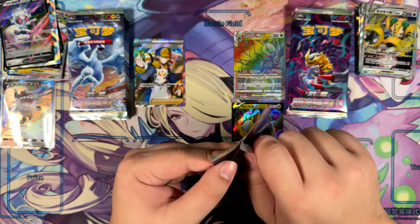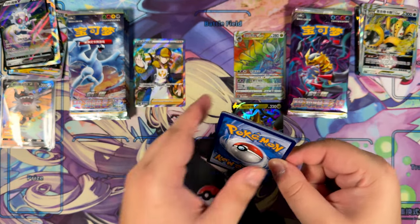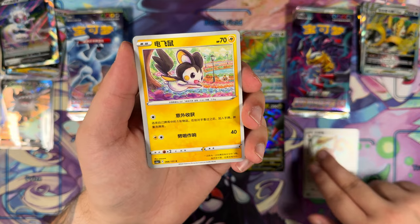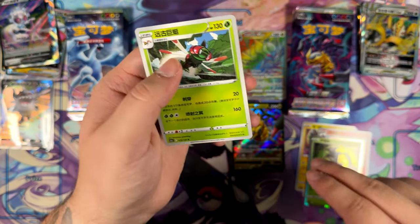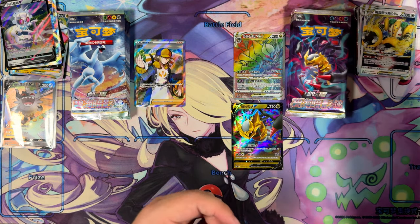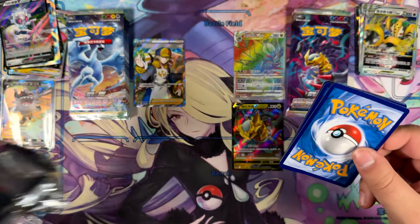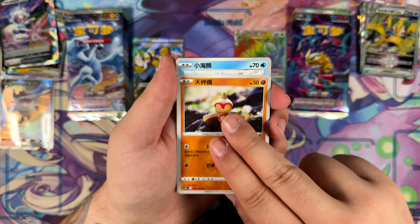I recently missed out on a really, really good deal on a Tyranitar EX — the OG Tyranitar EX from like 2006 or something. I think I said in my last video that I actually had it in the mail, but no — that was wrong, I thought I had bought it but I didn't. So for the next mail day, which I'm still waiting for with a few more packages — unfortunately no Tyranitar EX, but that's okay, we still have a bunch of other cool cards in that mail day.